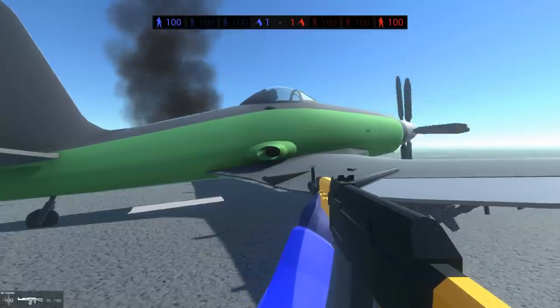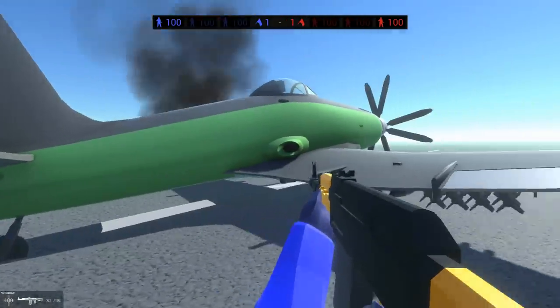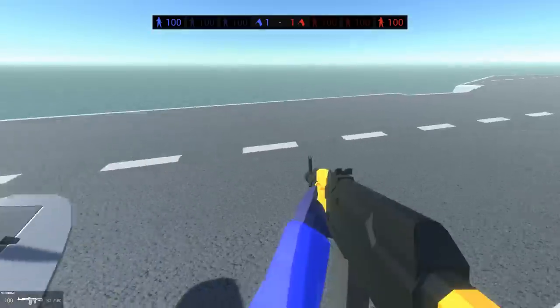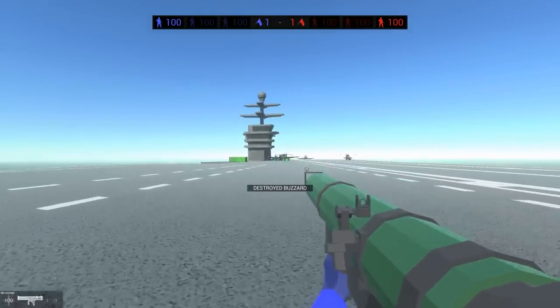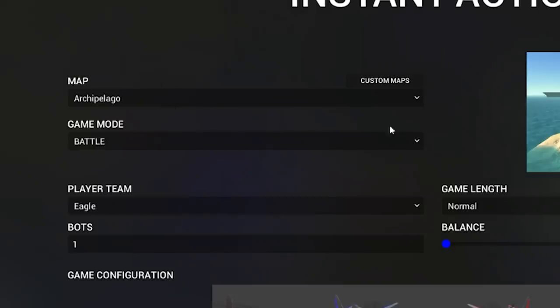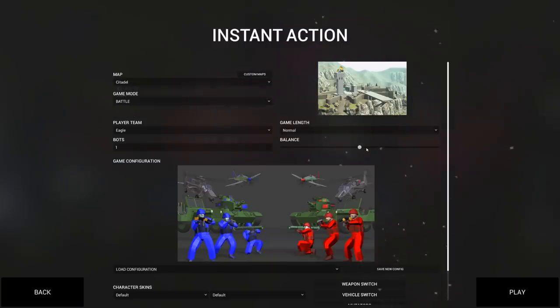Now if we hop out - aircraft have been updated and it's called a Buzzer now. The bomber apparently can do the same thing. Now it's time to check out the new level - it's apparently an entire new revamping and maybe even re-mapping of Citadel.